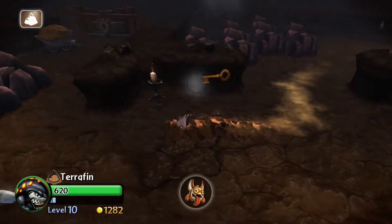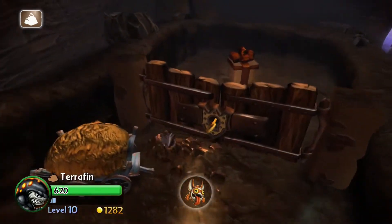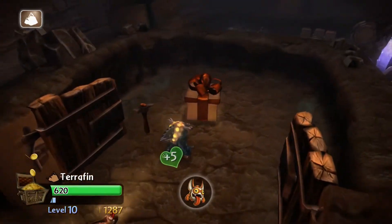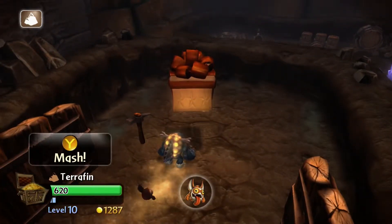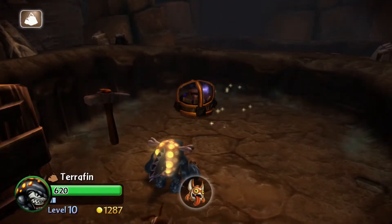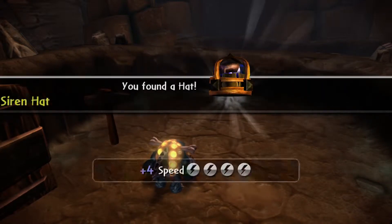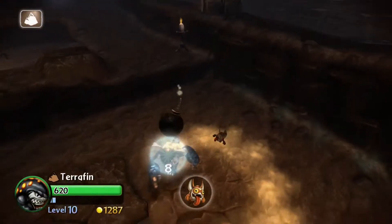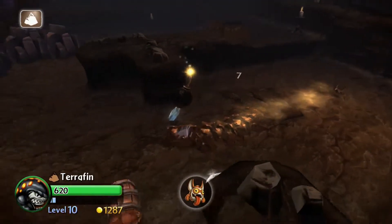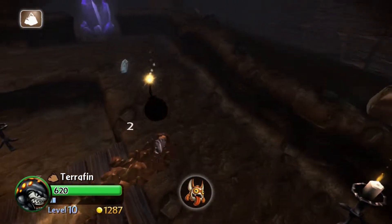Use the key to open the lock to gain access to your first hat. Grab another bomb and quickly run up the ramp one last time. Turn left at the end to destroy the last purple crystal, allowing you access to the fourth and final treasure chest.